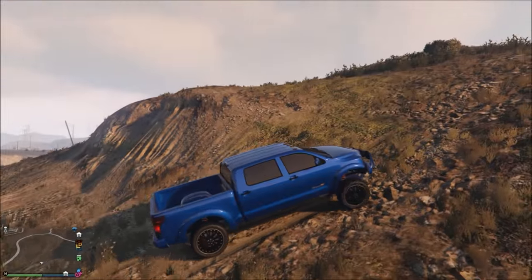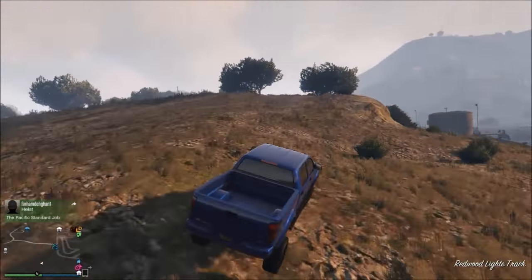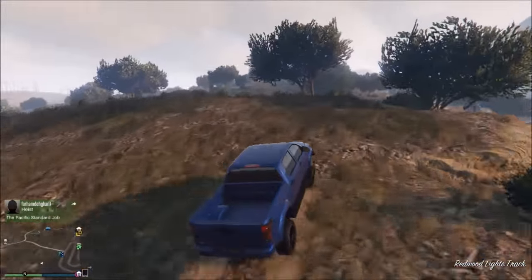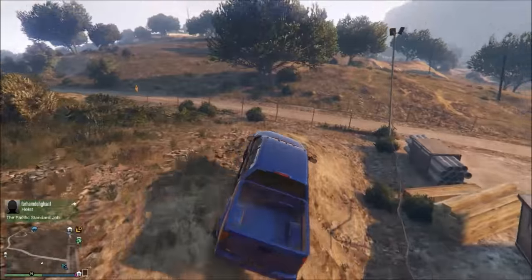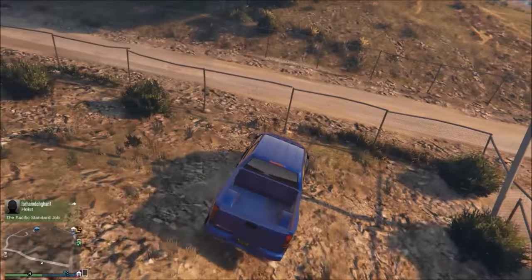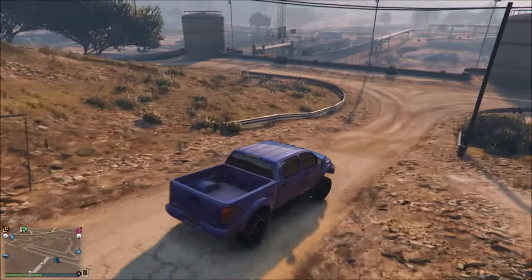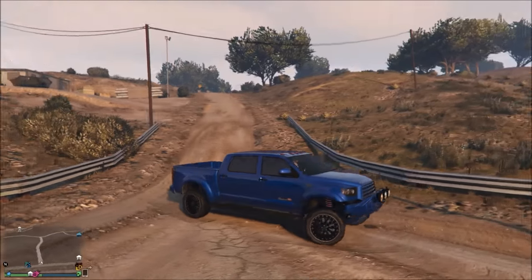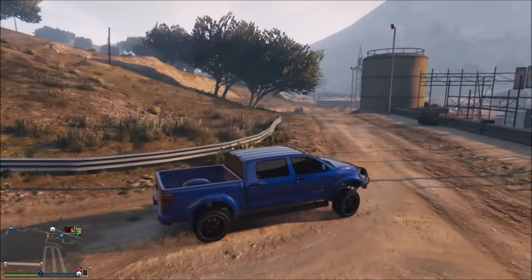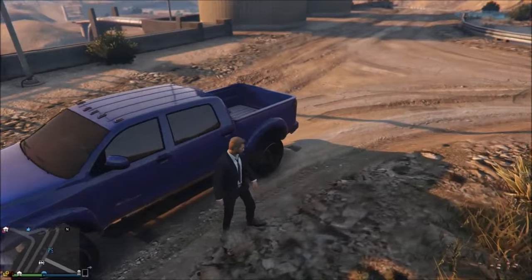Moving into the fifth and final paint job, we have a metallic blue with an ultra blue pearlescent. I love this color — sadly the sun was setting during recording, but even so, especially in the daytime it looks amazing. At nighttime it's just a dark color, but during the daytime it really goes well with this truck, especially with the black rims. It really gives it that Toyota Tundra look.